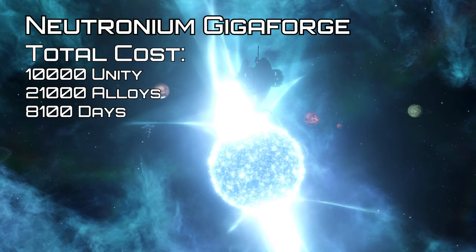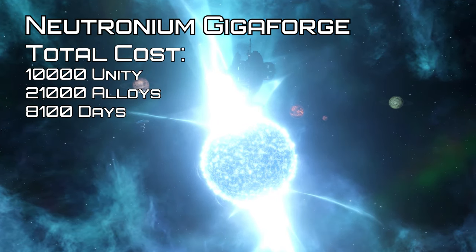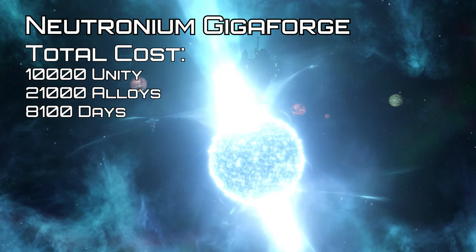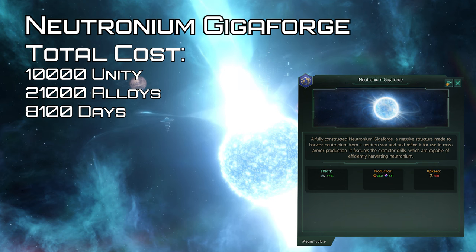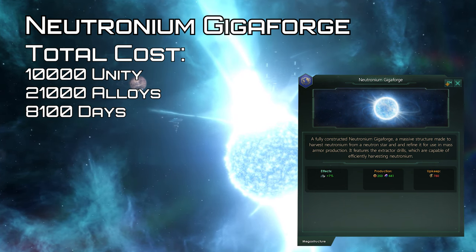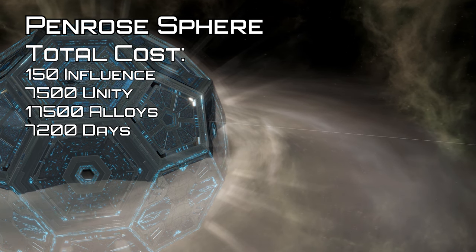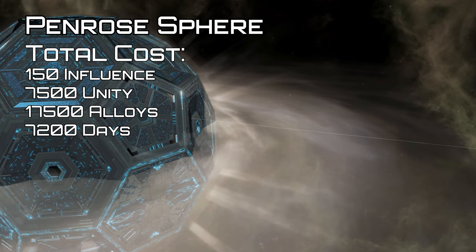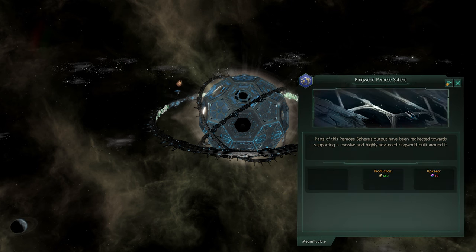The Neutronium Gigaforge can only be built around neutron stars or pulsars, and can share the same home as the Nidavellier Hyperforge. The main hub produces 15 engineering research and 75 alloys for 150 energy upkeep. The processing ring produces 50 engineering research and 150 alloys for 300 energy upkeep. The final stage produces 250 engineering research and 420 alloys, and plus 7% armor hit points, for a cost of 780 energy upkeep. The Penrose Sphere must be built around a black hole. Upon reaching the Sphere stage, you are given a choice to either use the black hole to generate energy or make it into a bomb. Generating energy chooses the Stabilized Sphere and produces 650 energy. You can then upgrade it to a Ringworld, which produces 600 energy and becomes a habitable Ringworld for 10 alloys upkeep, then you need to build the two Ringworld segments.